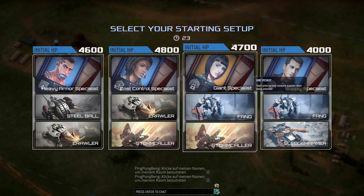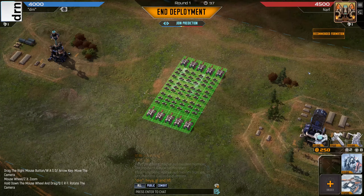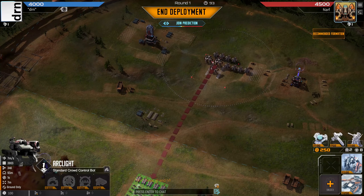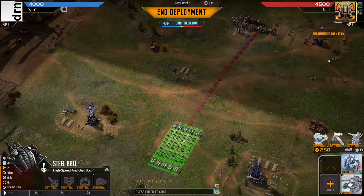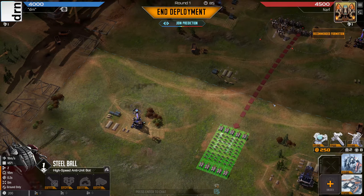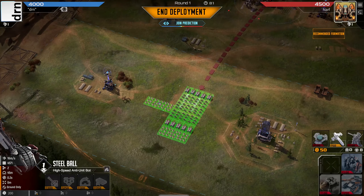We're offered heavy armour, cost control, giant and supply. It's gotta be a supply specialist here — Fang and Sledger are a great starter combo and supply is one of my favourite specialists. Our opponent has arc lights and steel balls and is a quick supply specialist. He starts with an extra 200 gold in the first round, while we get 50 extra gold every round. So on the fourth round onwards we're gonna have parity and then it'll swing in our favour economically.